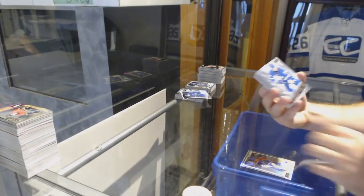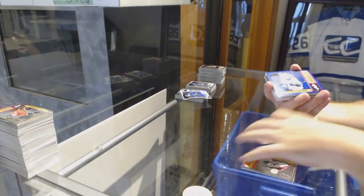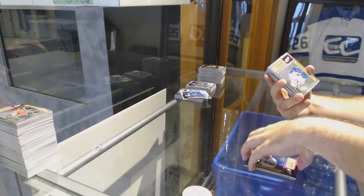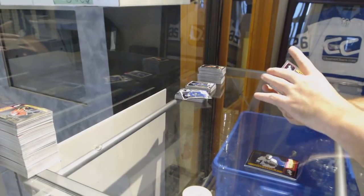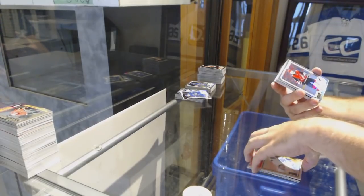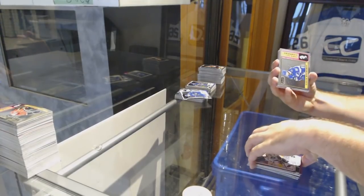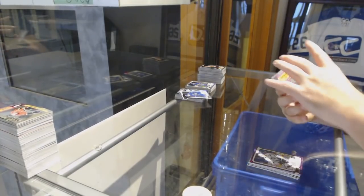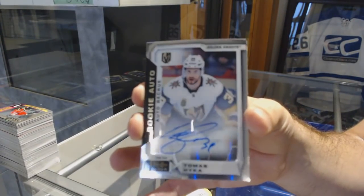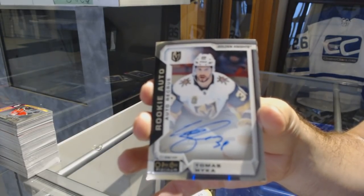Rainbow of Gretzky for the Oilers. Net Magnets of Matthews for the Leafs. Eric Johnson for the Avalanche Retro. Blue Rainbow of Logan Couture numbered 149 for the San Jose Sharks. Brandon Sutter Retro for the Vancouver Canucks. Andreas Johnsson Rainbow Rookie for the Maple Leafs. Clayton Keller Rainbow for the Coyotes. Dustin Brown Violet Pixels for the LA Kings.